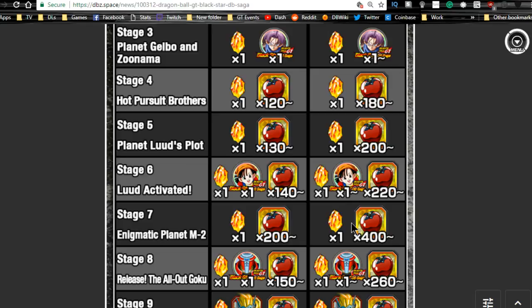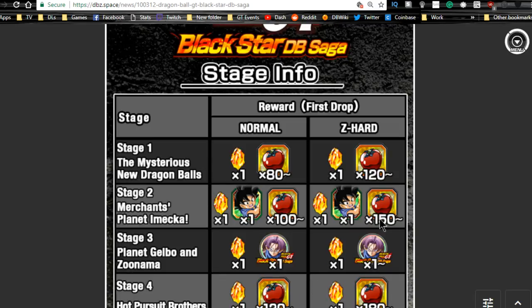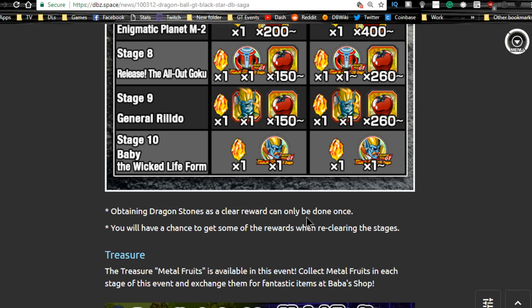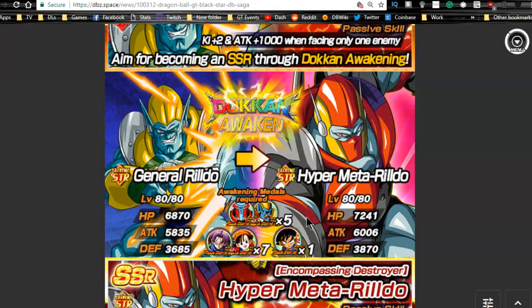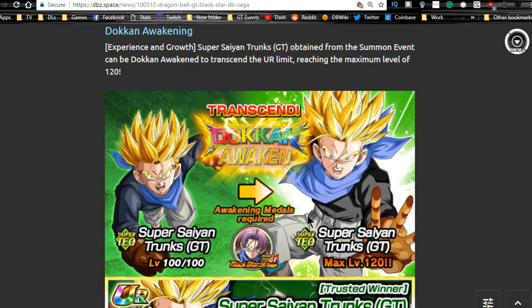Go into the Baba Shop and look at what you can purchase. Prioritize Elder Kai first if you don't have a lot of stones and you're free-to-play. From there you'll probably need to purchase some awakening metals — there are some Goku metals required to doken awaken some of these units. Just take a look and see what you need. Make sure you grind all the dragon stones — there are 10 levels here so that's 20 dragon stones. Again, runs until Friday 2/9.